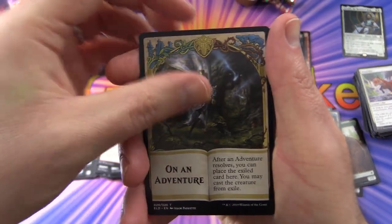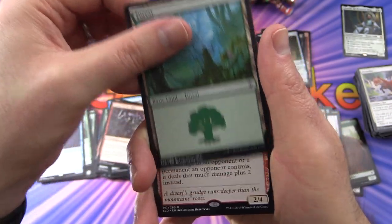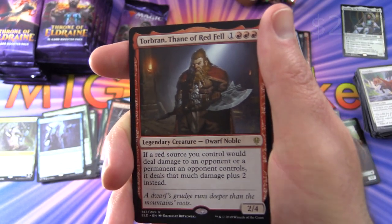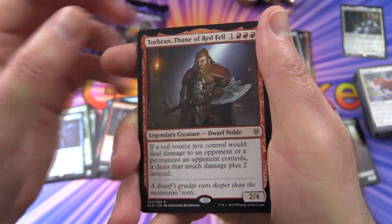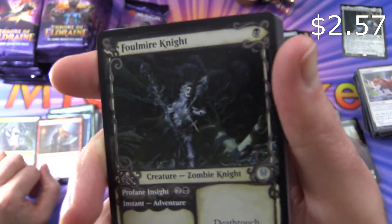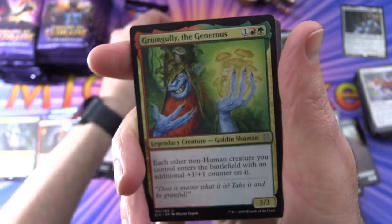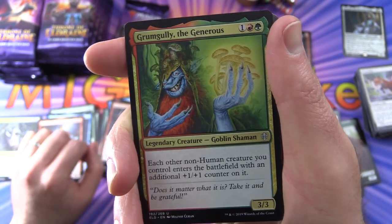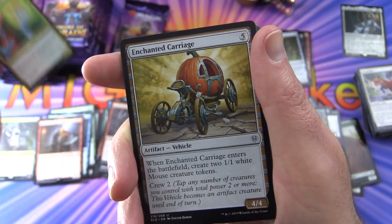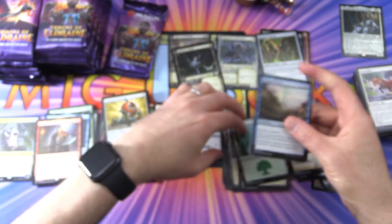So we're on an adventure — what do people think of that mechanic? It's an interesting idea the way they've done it. Forest, and a Torbran, Thane of Red Fell — Legendary Creature Dwarf Noble. Nice border on this one. Foulmire Knight, Creature Zombie Knight — that's one of the showcases. And a Grumgully the Generous, Creature Goblin Shaman, Legendary no less. Enchanted Carriage.